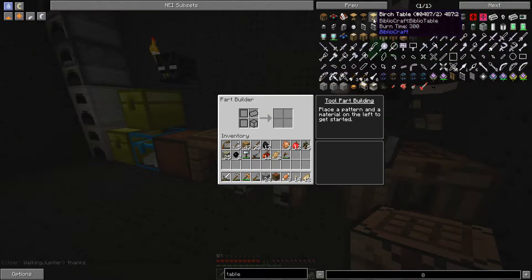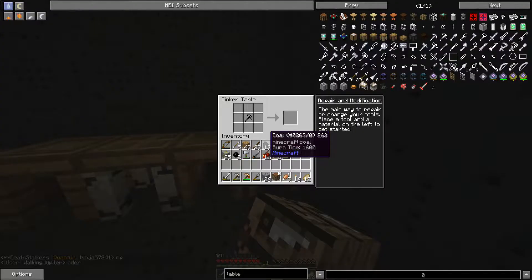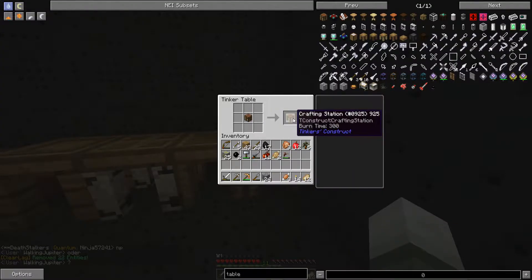The crafting station — literally just put the crafting table in your inventory or in your crafting bench and it'll just turn into one. But don't put it near the chests.